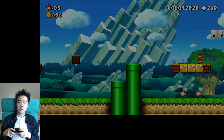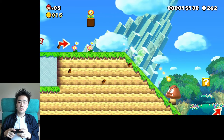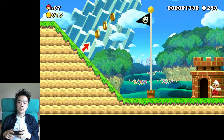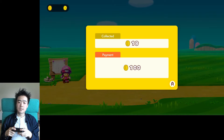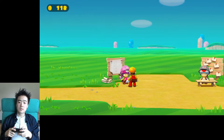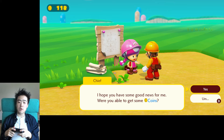The New Super Mario Bros. U Deluxe — just get this game. Oh yes! I'm not gonna explore this level too much. Oh, I'm fiery — super invincible! Mario time! I still got the coins I collected during the level — that'd be cool. Yeah, go give the coins to the chief.